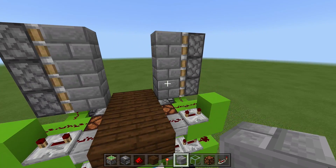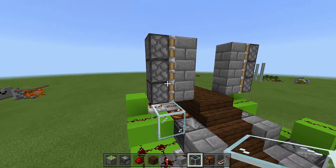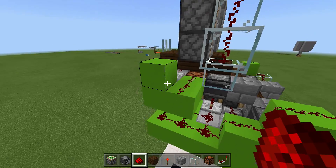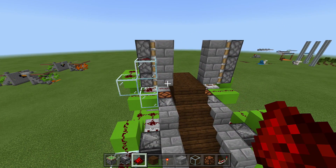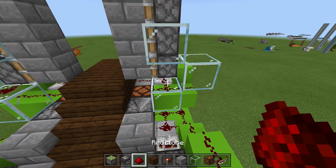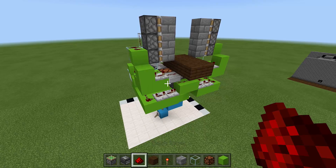Now hook the redstone from down here into these pistons. Coming off the side of this redstone, place a glass block, then glass blocks in a C shape going up, and place redstone right along it. On the other side place a block with a piece of redstone. That's one side of the door done. Do the same on the other side — take out your glass blocks, make a backwards C shape, place redstone along all of them, and place a block next to it with redstone on top. The door is fully in.